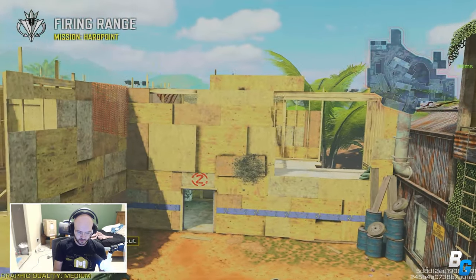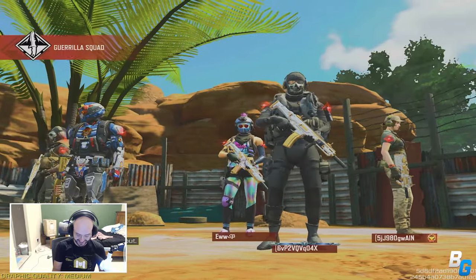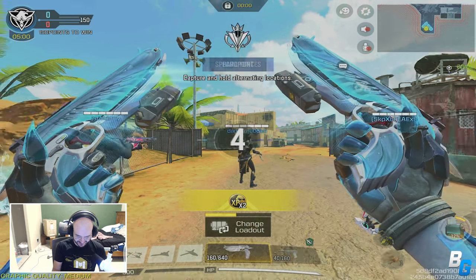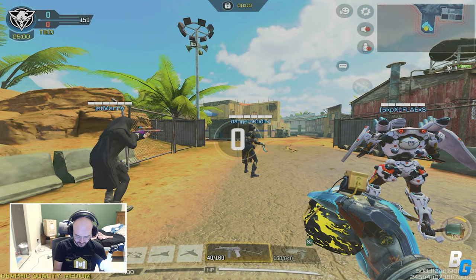All right, checking out the brand new legendary mana ray skin and the ridiculous Macarov pistol which you can equip akimbo on. Should be fun, let's go.